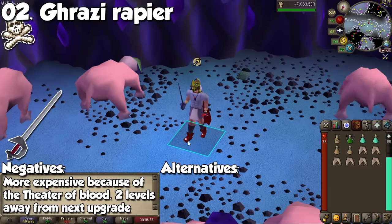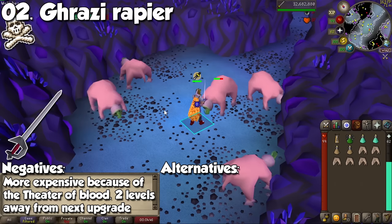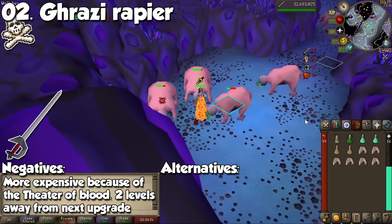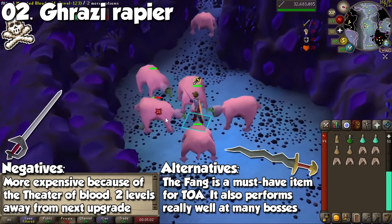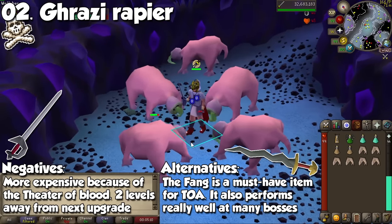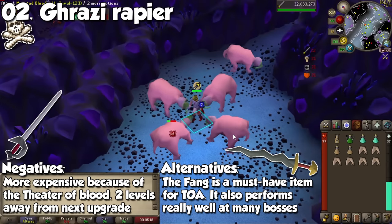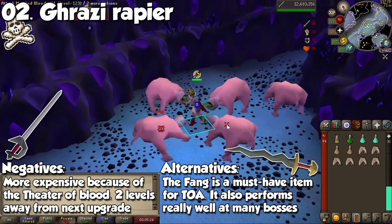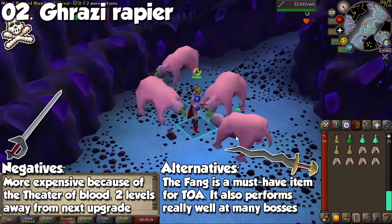The next item you should avoid is the Ghrazi Rapier. Up until the Tombs of Amascut, this was a staple item to take to your Slayer trips. The 4-tick stab weapon was great in terms of DPS, and the high price point was because of where it came from — the Theatre of Blood. Because of the release of TOA, the Osmumten's Fang was extremely expensive at first, just like every new item from a raid. I remember selling my Rapier for 200 million GP to afford the new stab weapon for 365 million GP. Nowadays, the Rapier sits at 46 million GP, while the Fang costs nearly 20 million less at 27 million. Not only is it cheaper and stronger with a pretty cool special attack, it's a must-have for Tombs of Amascut and a few bosses, making it more versatile than the Rapier.